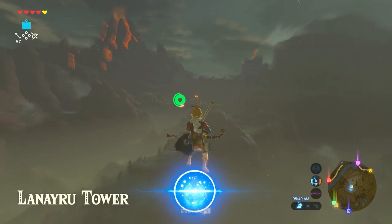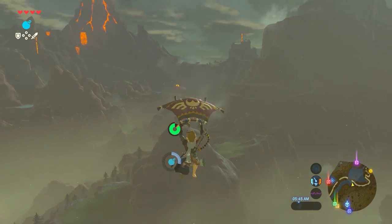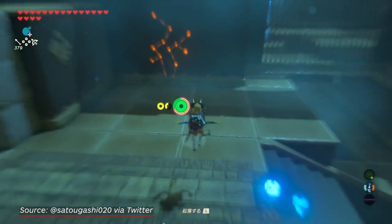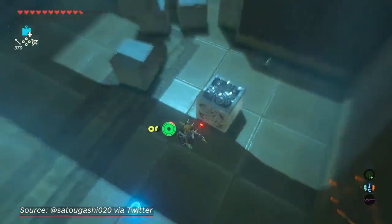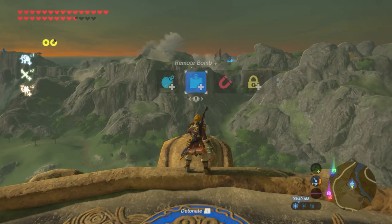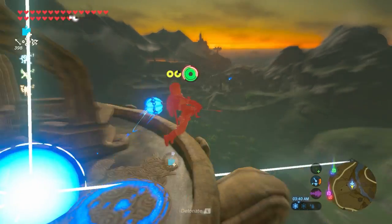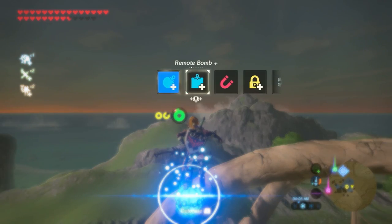But first, what is this technique and who pioneered it? Amazingly, given Breath of the Wild is three and a half years old, the bomb impact launch really only swam into the consciousness of the player base on September 6th, 2019, after these videos from Twitter user @SatoGashiO20 were posted online. The community immediately knew they revealed something special and set about exploring and refining it — before long, people had worked out multiple techniques for executing these launchers, not to mention realizing they could be chained together in the air.